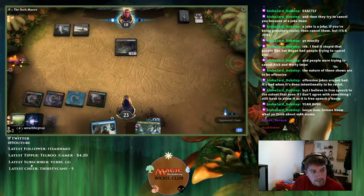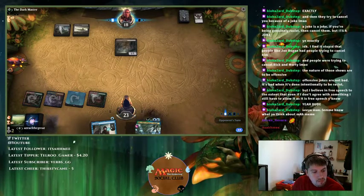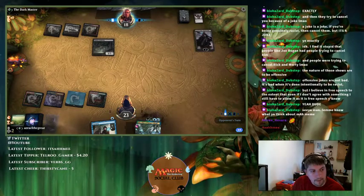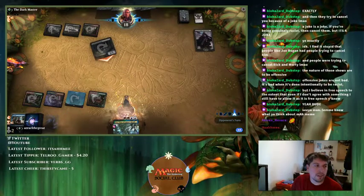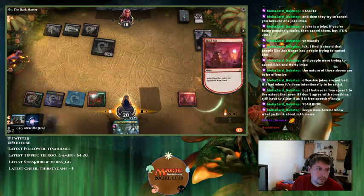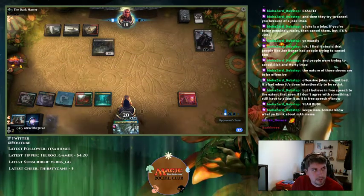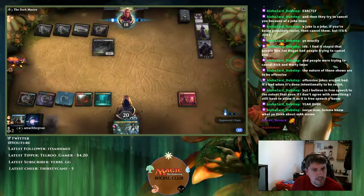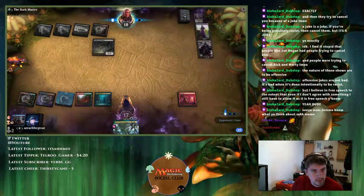It's only fitting I'd have to mulligan twice against a mono-black discard deck. Magma Quakes aren't great here, but Blood Sun is actually relevant because it turns off their Castles. Actually, Magma Quake might be fine because they're just playing small creatures.